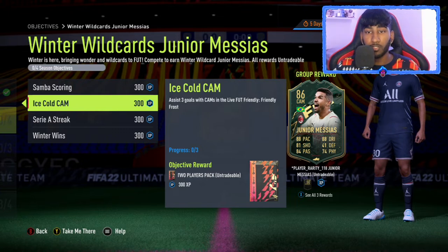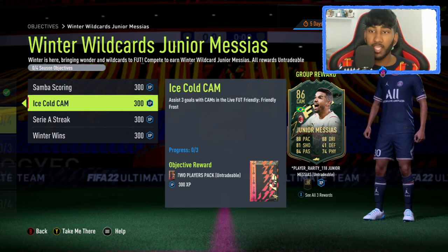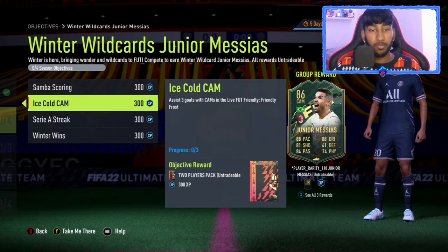The second objective is to assist three goals with CAMs in the Live of Friendly Frost. With this objective, make sure that the position on the player is CAM — as you can see here, Junior has got a CAM position on his card. You can't play a center mid at CAM in the formation position; it has to say CAM on the position for the card. All you have to do is get three assists — that can be crosses, through balls, literally anything before the actual goal from someone else.